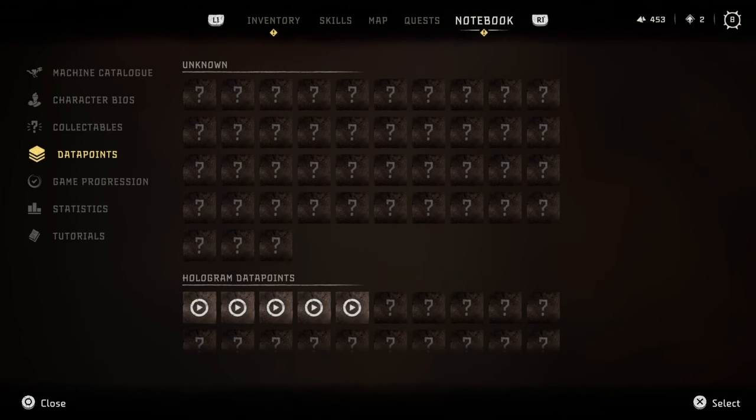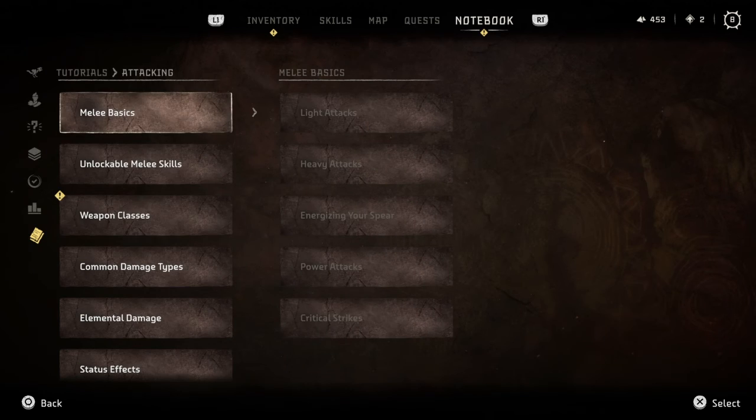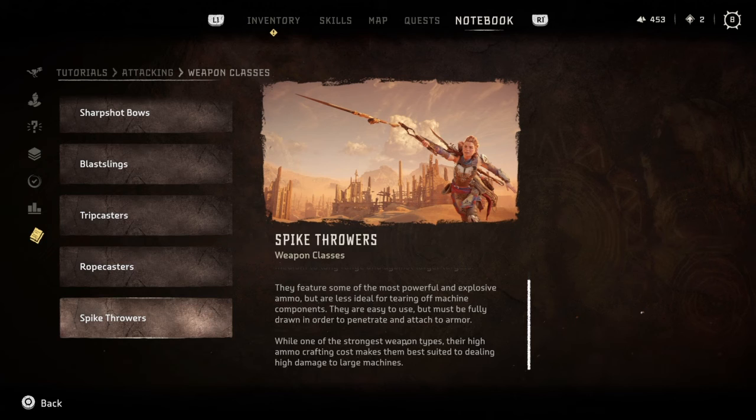It's not in my weapon wheel. Let's see - attacking, weapon classes, Spike Thrower. Most powerful and explosive ammo, but less ideal for tearing off machine components. They are easy to use, but must be fully drawn in order to penetrate armor into attack. While one of the strongest weapon types, their high ammo crafting costs makes them best suited for dealing high damage to larger machines.